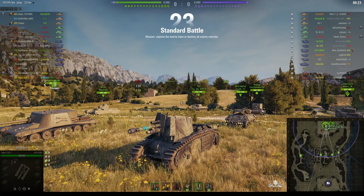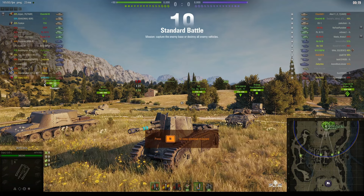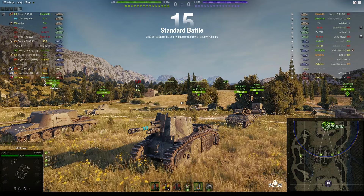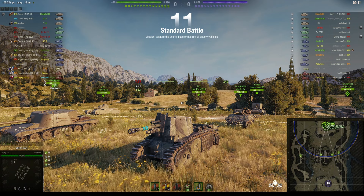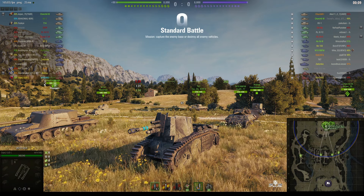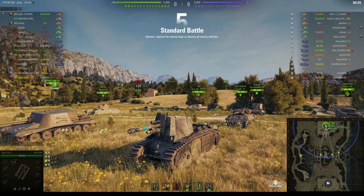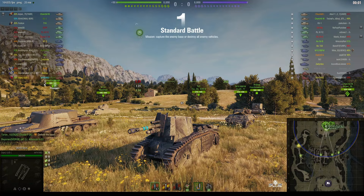Welcome back to What Arty Noobs with General Disturbance. This is the 105 LFH-18B2, the French Tier 5 Premium SPG that we know a lot of as Fifi Love Pew Pew. You might know it as a Leffy, a Leaf Blower, or even a Le Heffer. This one is located on the north spawn of Abbey and it's under the command of Sips of SJD clan.